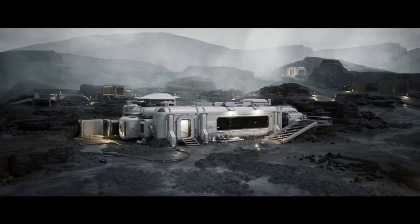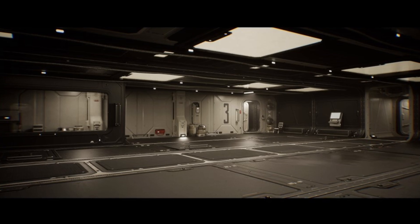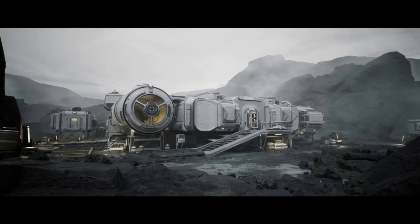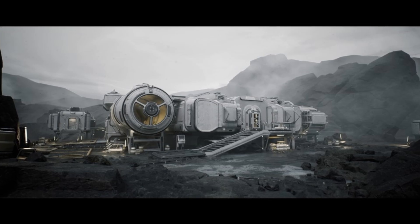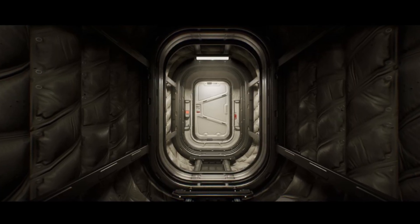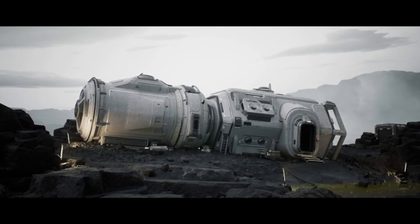Next up, we have the Modular Sci-Fi Indoor/Outdoor Environment Pack. This comprehensive asset pack is perfect for creating stunning sci-fi landscapes on a rocky, swampy planet. With over 320 static meshes, high-resolution textures, and a fully modular design, you'll be able to customize every aspect of your environment to suit your needs.